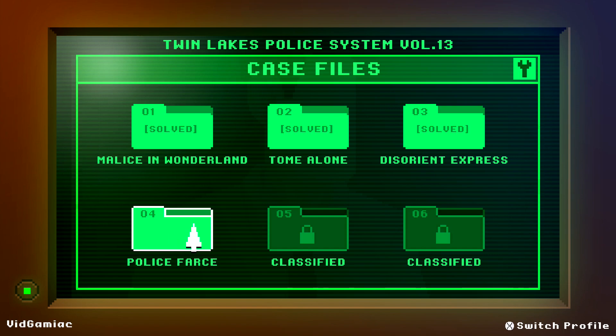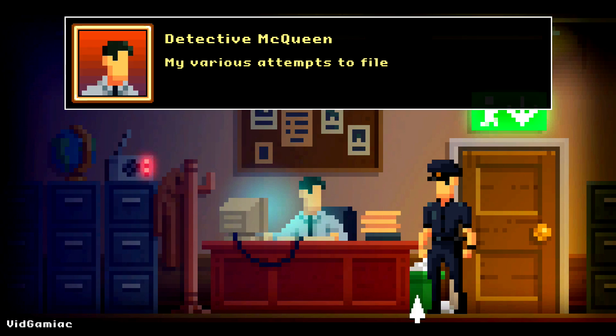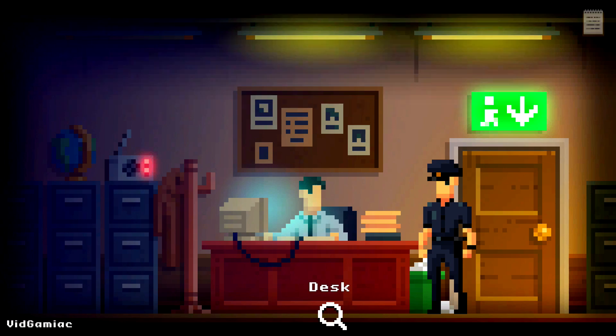Case four is going to have a single bin at the start. This one is going to be right next to your desk — very easy to get, so make sure you knock that out as soon as you can. It should be the first thing you do during this case.